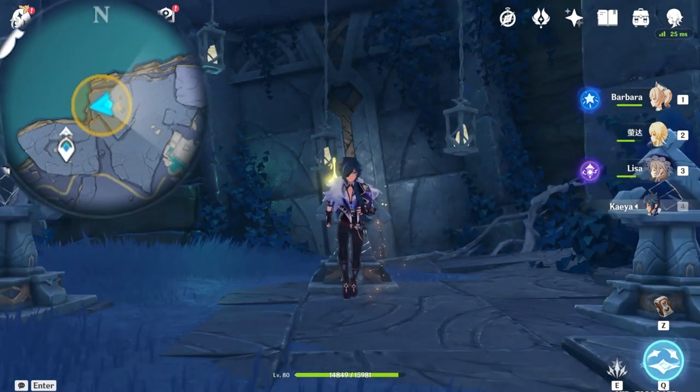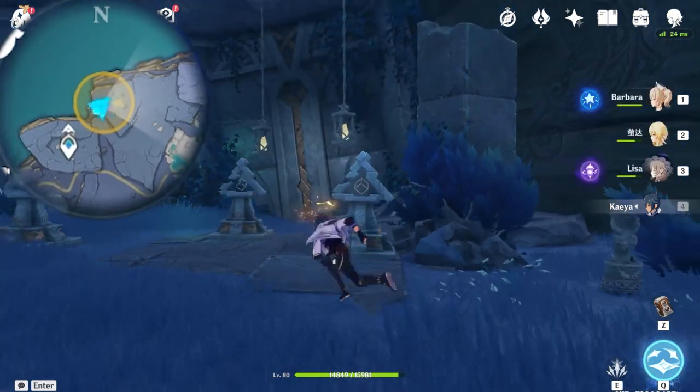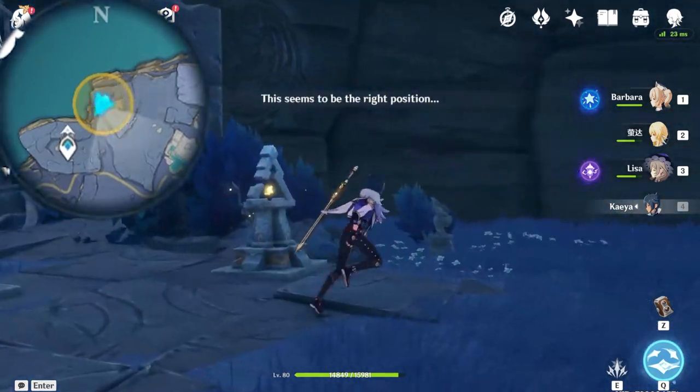Once you are inside, I recall there's a day-night changer you need to interact with, because the Enkanomiya NPCs will only spawn underneath nighttime. Once you get inside and change the time, unfortunately inside here there aren't that many rewards. I walked through every single corner of this area looking for rewards but there's straight up nothing other than the quest NPC and a chest.